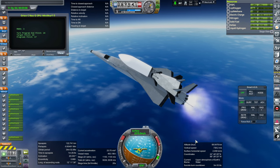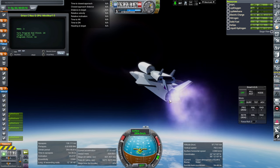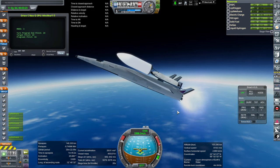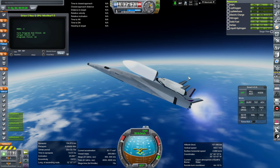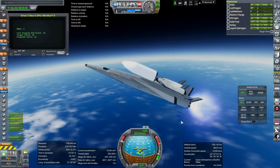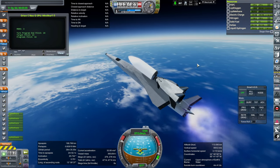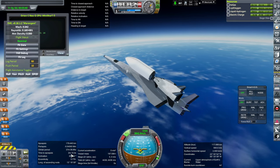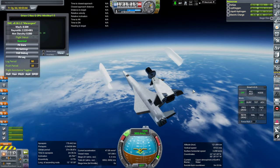The Orion Carrier Plane switches off four of its engines to maintain balance. You can see the pitch is now being taxed as the carrier plane gets lighter and the stuff on top is proportionally heavier. But you can see time to apoapsis is like two minutes here. There goes the Orion Carrier Plane — we move on.